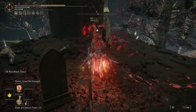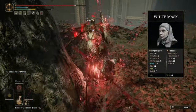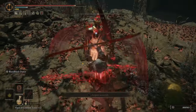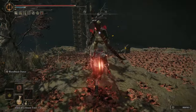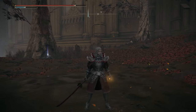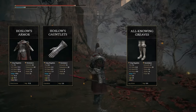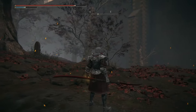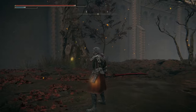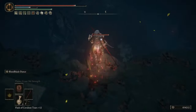For our armor, everything we're wearing is aesthetic except for the helmet. We are wearing the White Mask, which gives us an extra 10% damage increase upon Bloodloss. This stacks with our Lord of Blood's Exaltation, the Thorny Cracked Tear, and the Rotten Wing Sword Insignia — all of that attack power proccing at once, allowing us to hit like an absolute truck. For the rest of the armor, we're using Hassel's Armor Altered, Hassel's Gauntlets, and the All-Knowing Greaves. It's always very hard to match the White Mask with any armor set, but overall we look really cool — and if you don't look cool in a video game, what's the point?